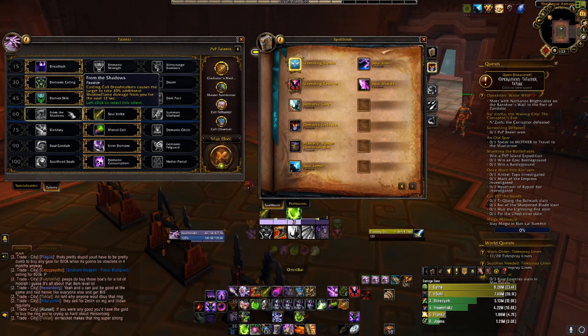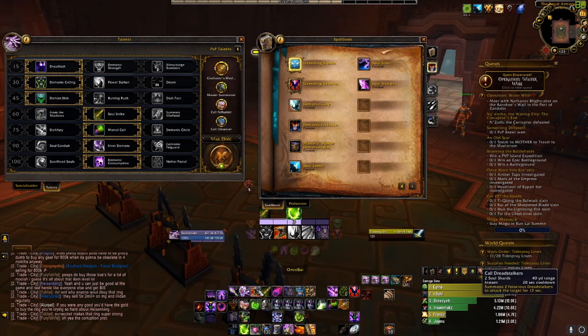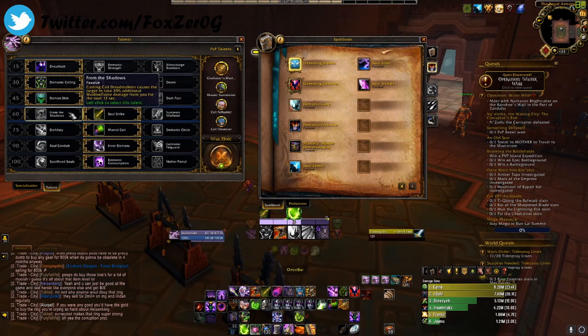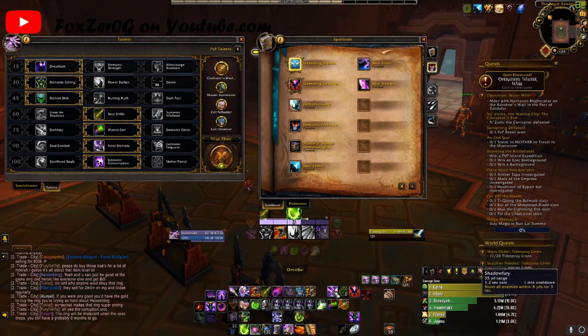Next line we have From the Shadows. Casting Dreadstalkers causes the target to take 20% additional fire/flame damage from you for the next 12 seconds. This can be good since your Dreadstalkers are on a 20-second cooldown, giving you an 8-second window where you're not doing that extra 20% damage. Your number one casting ability to gain soul shards is shadow damage, so the 20% additional shadow/flame damage comes from your Demon Bolt and Shadow Fury.